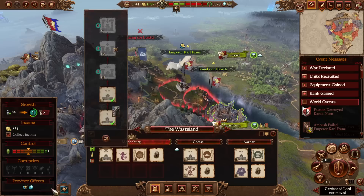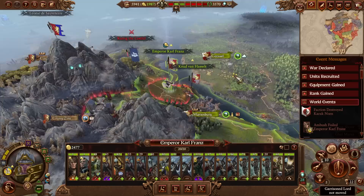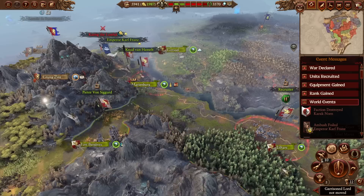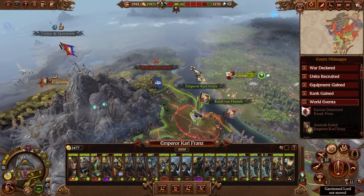We can increase replenishment by hosting Festag, though the problem with doing so is we'll lose the 30% campaign movement range increase we would get next turn, which we may need depending on where we decide to move. But even a single turn of this might still be useful.